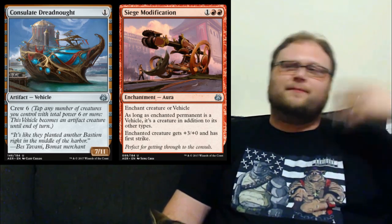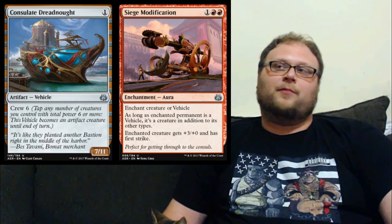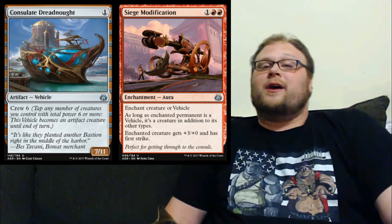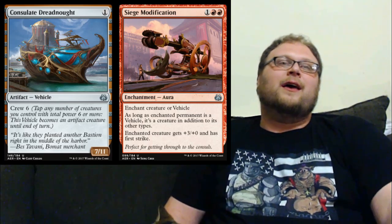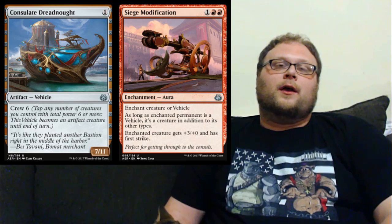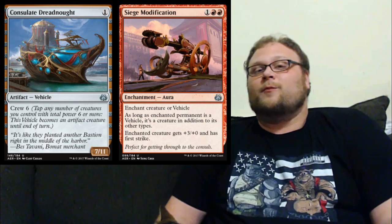Before I get out of here, I want to address that I did not include the Consulate Dreadnought and Siege Modification combo — don't worry, I'm going to do a Start Your Engines Siege Modification deck with a bunch of vehicles really soon. But in this deck I didn't think the combo was reliable enough — you just don't get it all the time. Siege Modification would sometimes lead to two-for-ones, and I didn't want to trade out Expertise for it. Adding Consulate Dreadnought wasn't justified because the only reason to have it, other than being an artifact for Apprentice, is to use with Siege Modification. It just wasn't worth using up five to eight deck slots for this combo, and Consulate Dreadnought without Siege Modification is more or less worthless.